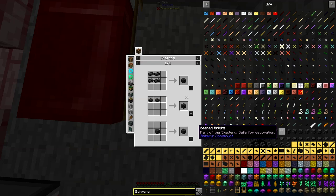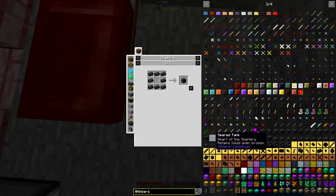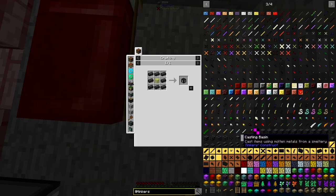A lot of these components — these seared bricks — it needs a smeltery controller, a seared tank, a faucet, a casting table, a casting basin, and a smeltery drain. There are also two things I don't know what they do honestly. One is a seared furnace controller — I don't know what that is, maybe they added something new.